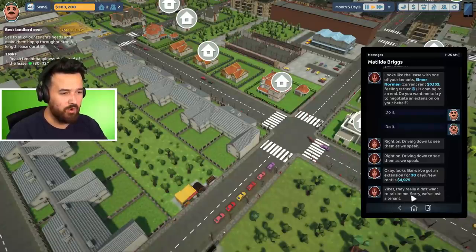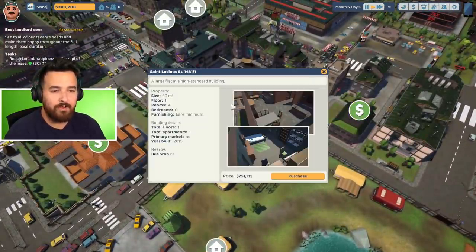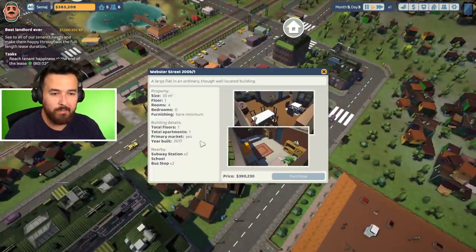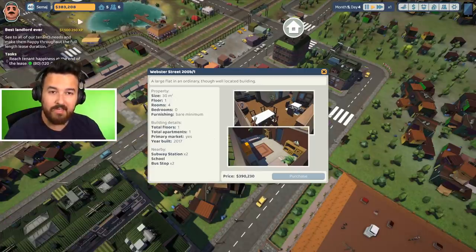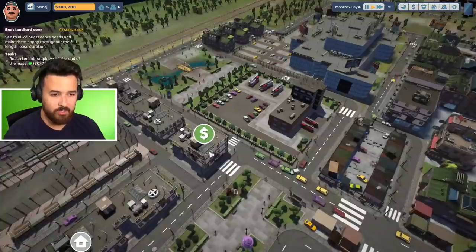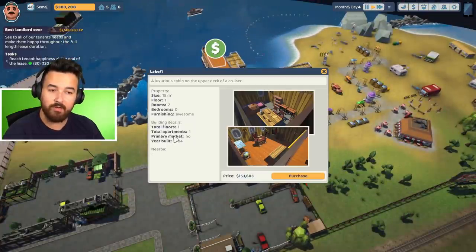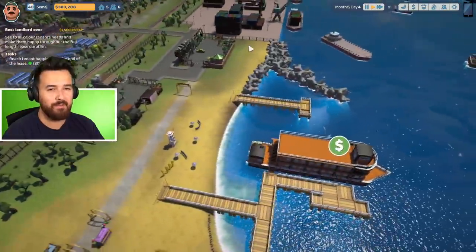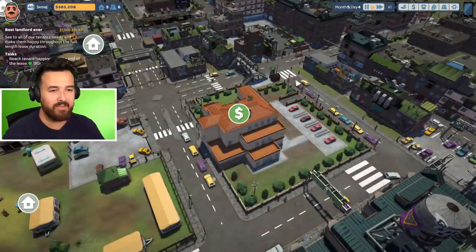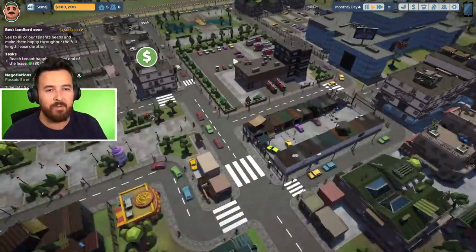We've got one lease extension and one they didn't want to extend. Back in the slums — this is $250,000. I can nearly afford this 30-square-meter one, but that's tiny. How much is the boat? $153,000 and it's primary market. But it'd be pretty cool to own a boat. That other big building is over a million now — I was so close. If I had bought it before the update, it would have been amazing.